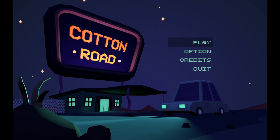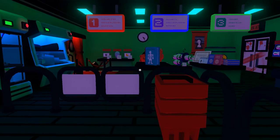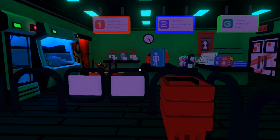Link is in the description below if you want to have a go yourself. Let me have a look at the controls on the page. Left mouse button is interact, WASD to move, space is exit dialog, and escape is pause/options. Dissection.